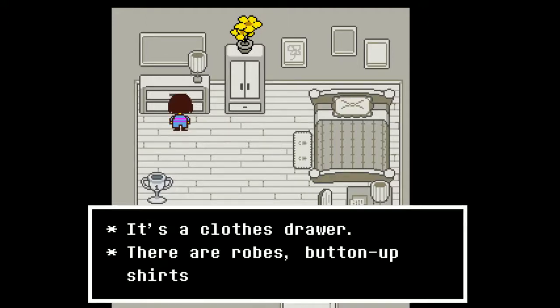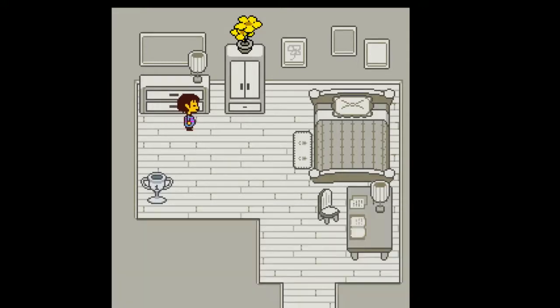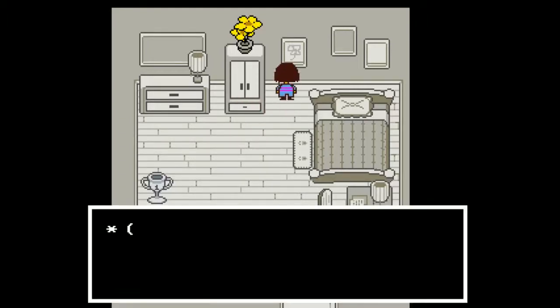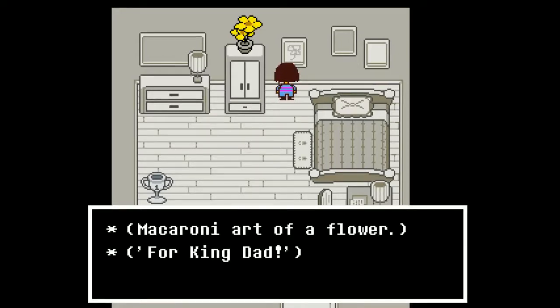It's a clothes drawer — there are robes, button-up shirts, and a pink hand-knit sweater that says 'Mr. Dad Guy.' Oh great, we have goat mom and now we have goat dad. It's a bureau — there's a Santa Claus outfit inside. Macaroni art of a flower.